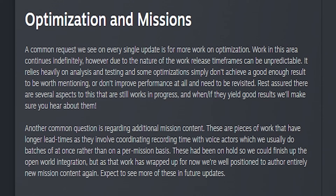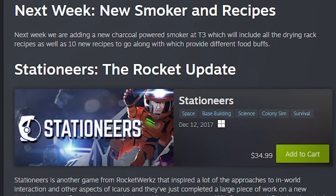They also talk about missions — it's longer to make a mission. They had put missions on hold for the open world integration, but since they've wrapped that up now, they are well positioned to author entirely new mission content again. Expect to see these more in future updates. And they give us a sneak peek of what's coming next week: a new charcoal-powered smoker tier 3, which will include all the drying rack recipes as well as 10 new recipes with different food buffs. There'll be a link to this in the description down below.